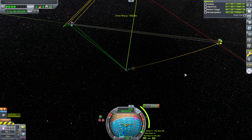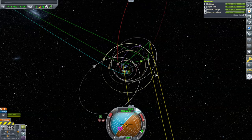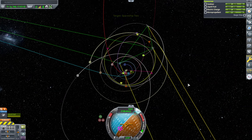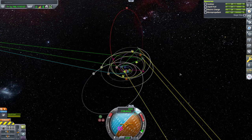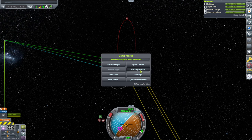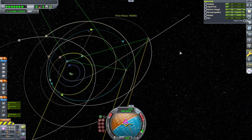Entering Jool SOI — correction burn looks okay. We're passing by Lathe, just like with the spaceship. We can target the spaceship just to keep an eye on it. It's 12 days to periapsis, but since the spaceship might accidentally encounter Tylo I'm going to jump to it and see how it's doing. That's three orbits — three chances to accidentally encounter Tylo.